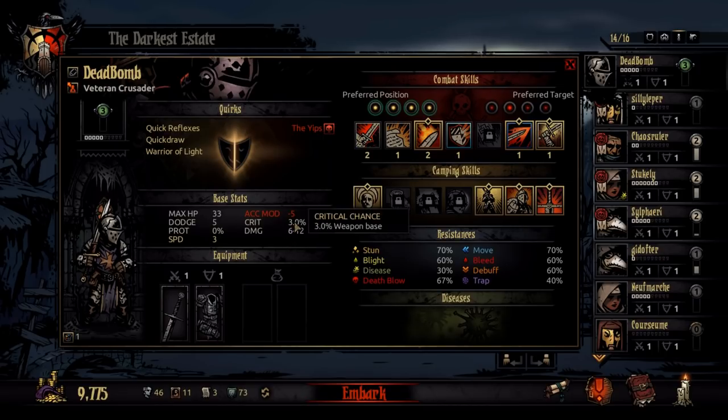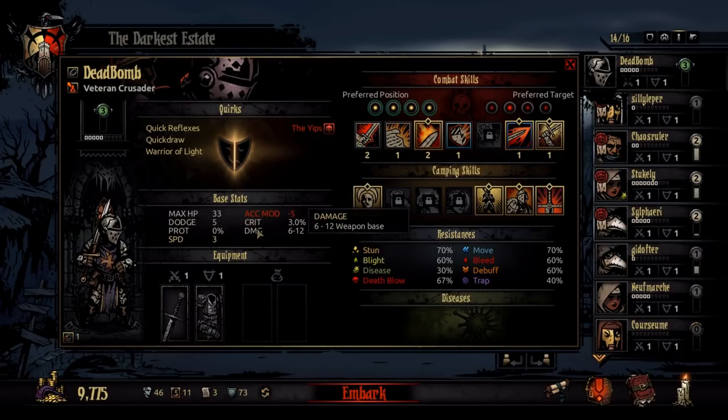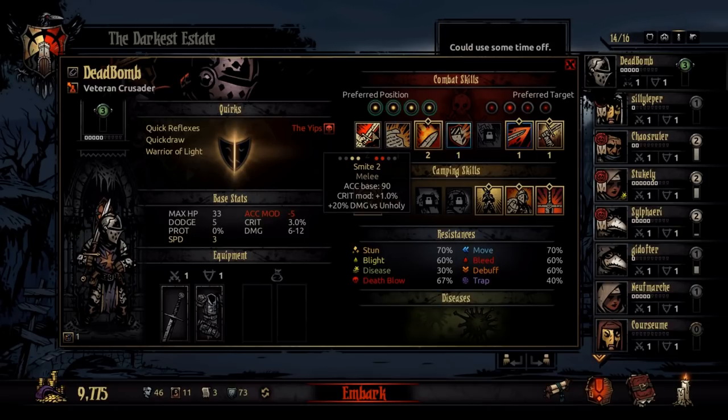So when he uses Smite he has a 4% chance to crit and 90% accuracy. With the level 2 version he has plus 20% damage versus unholy targets. The amount of damage this does is based on his base damage. For the Crusader he does 6 to 12 damage with his current weapon, which is the battered longsword. Changing the longsword changes damage, crit base, speed base, and other stats. So with 6 to 12 damage, this one will just do 6 to 12 damage with 90% accuracy and a 4% chance to crit.